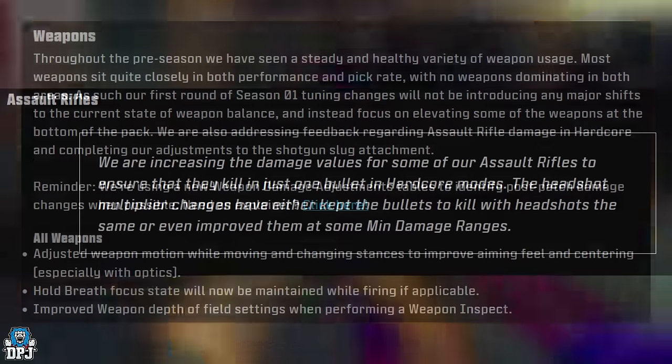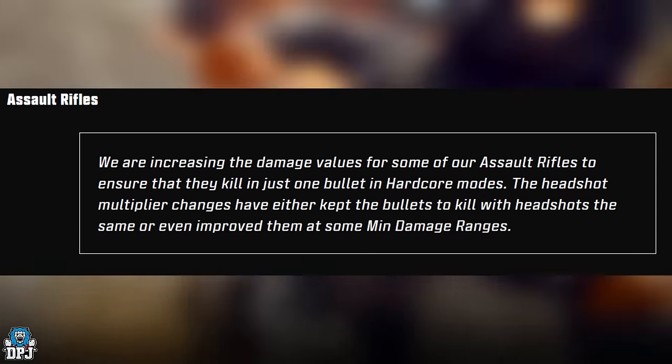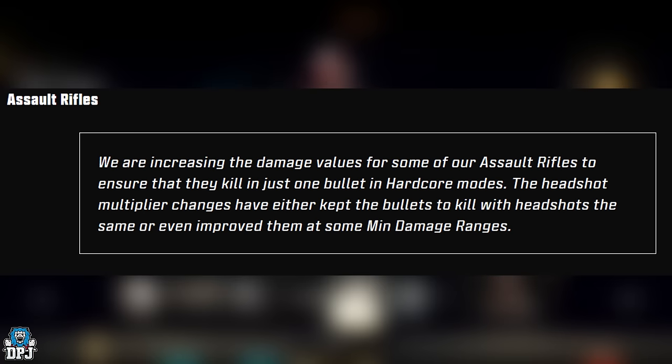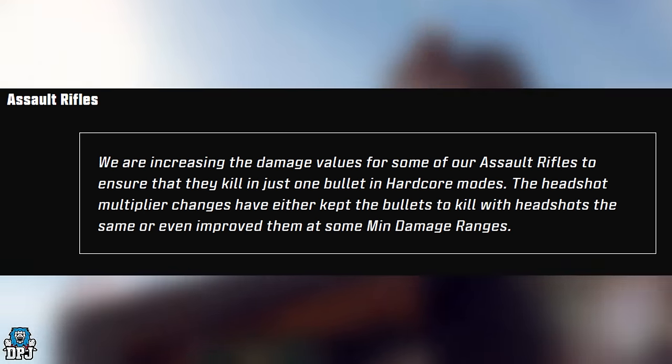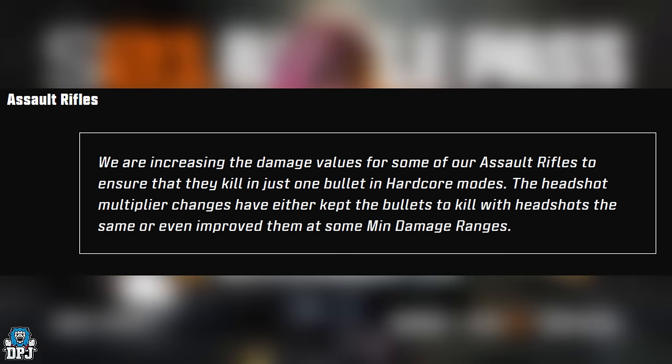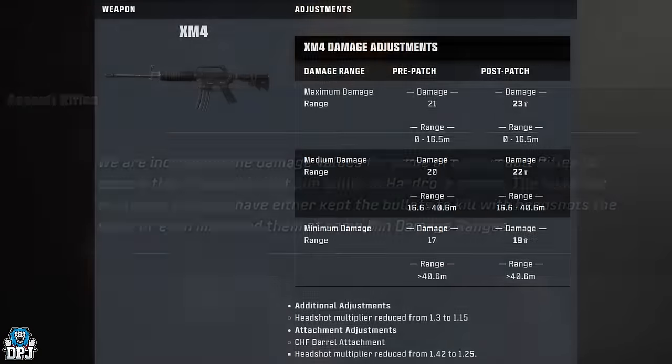Assault rifles: damage values of some ARs are being increased to ensure they kill in one bullet in Hardcore modes. Headshot multiplier changes have either kept the bullets-to-kill with headshots the same or improved them at minimal damage ranges.